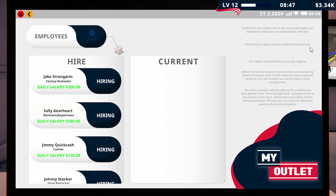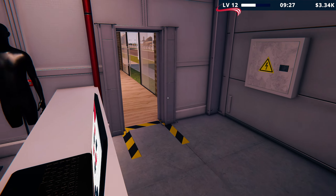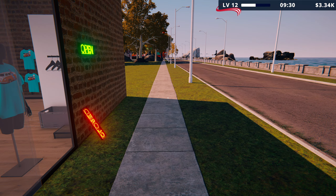The store restocker will only pick up products with the store storage rack. So we need the store storage rack. So we have storage for... getting busy in here, isn't it? We've not missed any thieves. Jimmy! Where's Jimmy? Where did he go? Come back to work, mate. Come back.